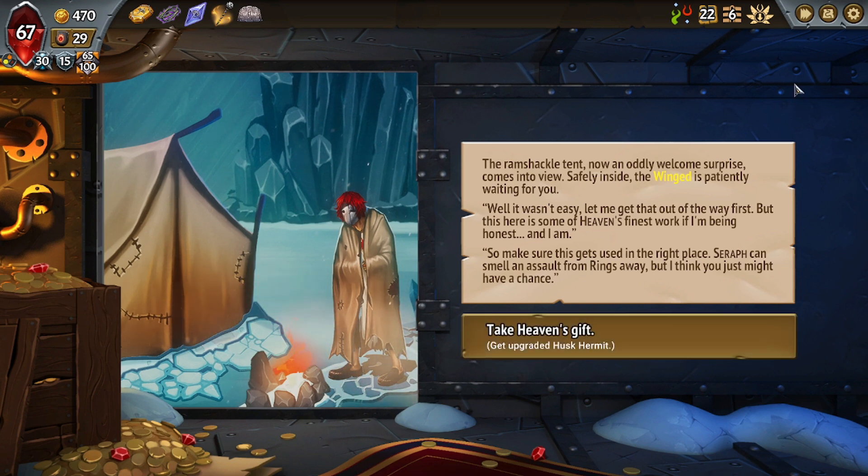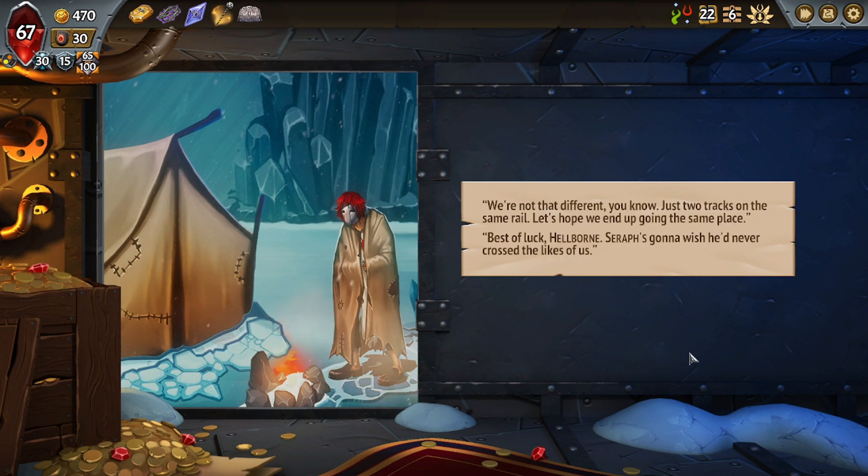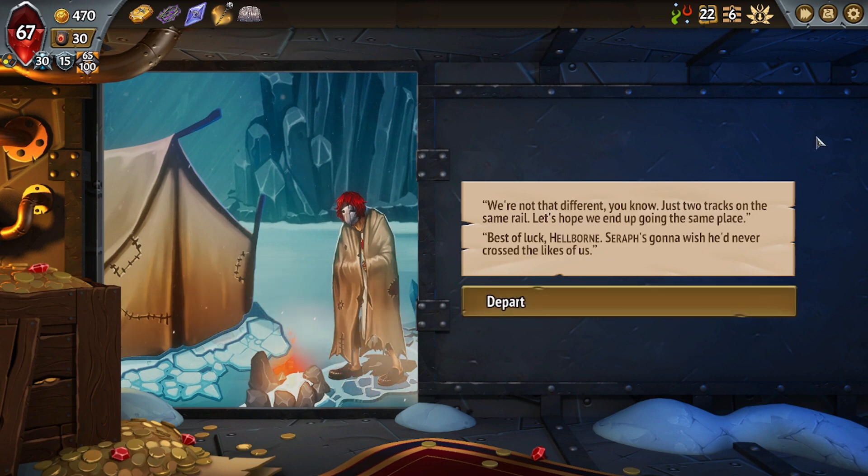The ramshackle tent, now an oddly welcome surprise, comes into view. Safely inside, the winged is patiently waiting. 'Well, it wasn't easy, let me get that out of the way first, but this here is some of heaven's finest work, if I'm being honest. Make sure this gets used in the right place — Seraph can smell an assault from rings away, but I think you just might have a chance.' So what does it look like? It has Revenge: apply attack to all friendly units. It is better, but I don't really like it having the Revenge effect. I kind of wish I had taken the Branding Right now that I see what this looks like. The plus 30 health is pretty good though — I'm taking it, for sure.